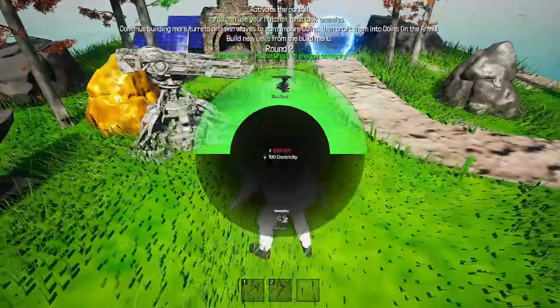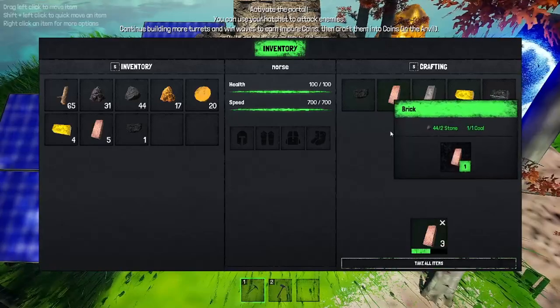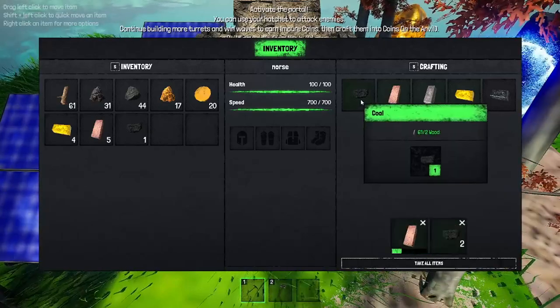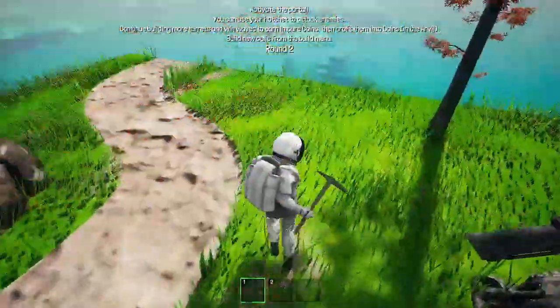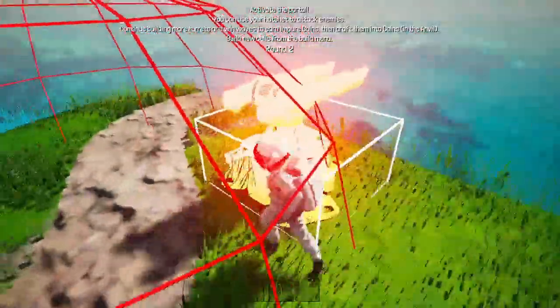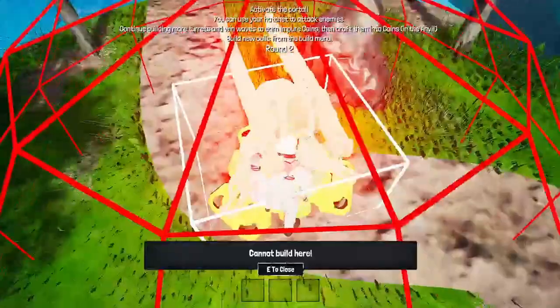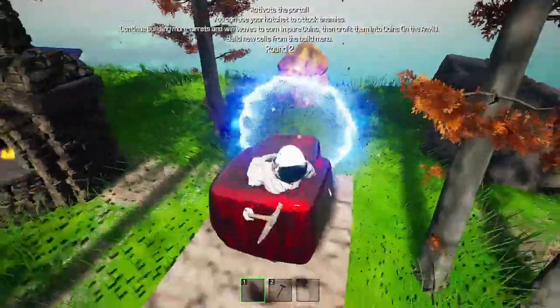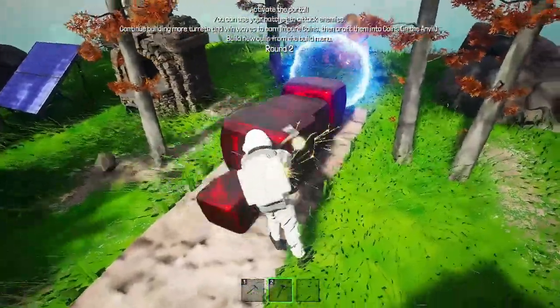I do have the materials for it, right? I need the bricks. I need three bricks. I need a bunch of coal. Take that. Now turret — why don't you tell me why I can't build it? So you can't build it, it's in here... I'm not sure what I'm supposed to be doing here, truthfully.